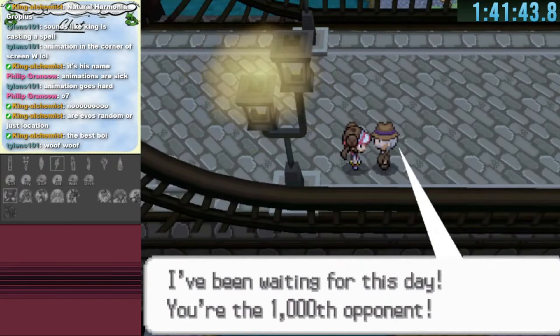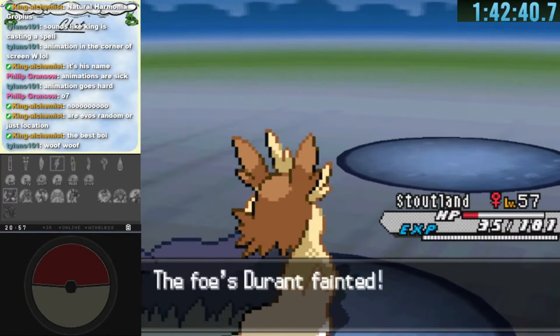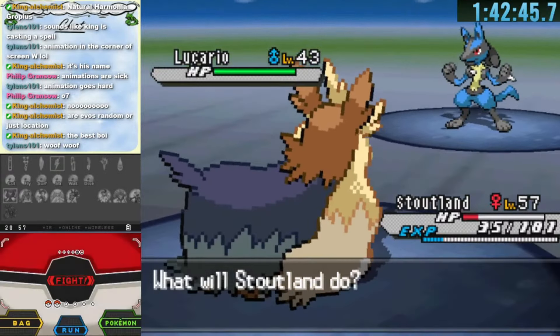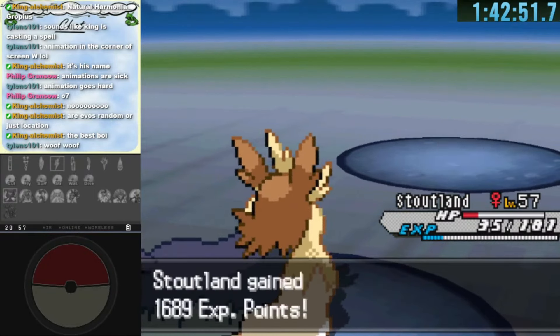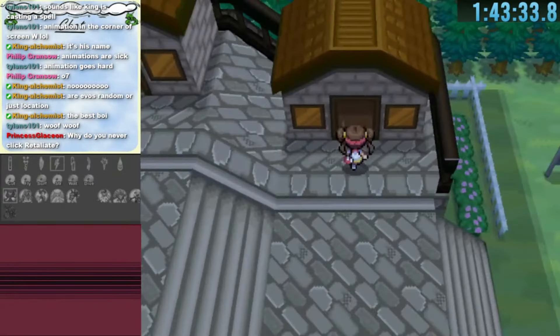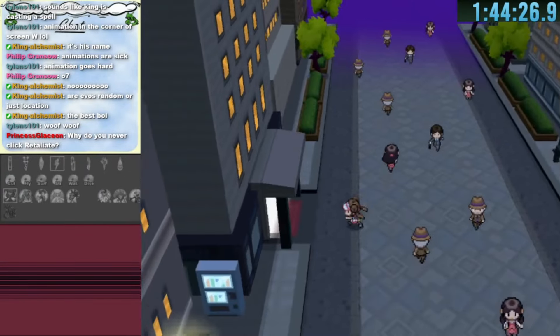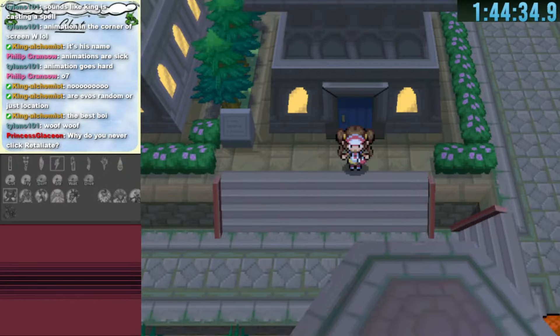The next part of Village Bridge has a battle against an old man with a 999 win streak, but we end it quickly with our newly evolved Stoutland using Reversal at low HP for max damage. We then access another part of Village Bridge leading to inside Castalia City. The more important warp found here leads to Opelucid City, which we note in our tracker.